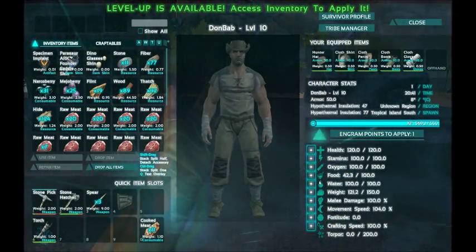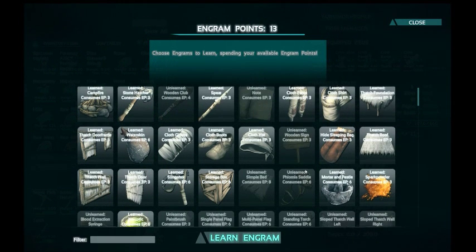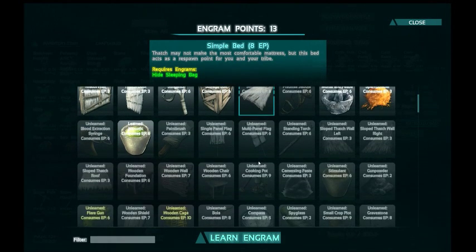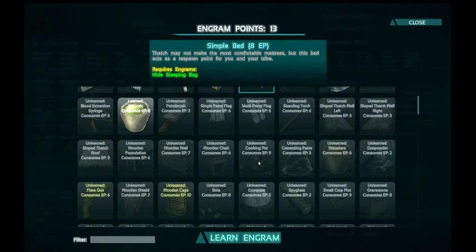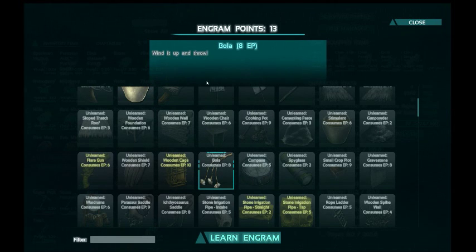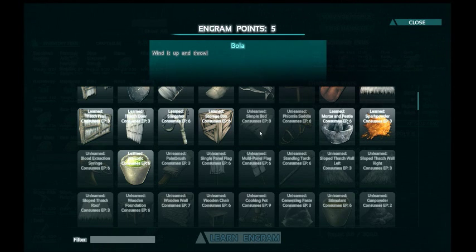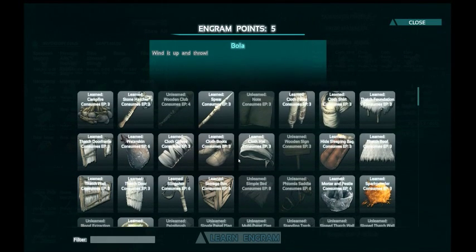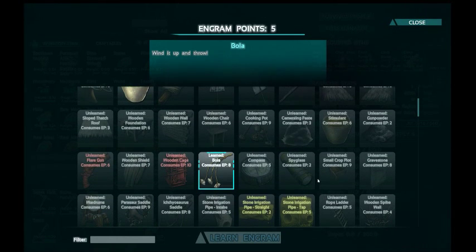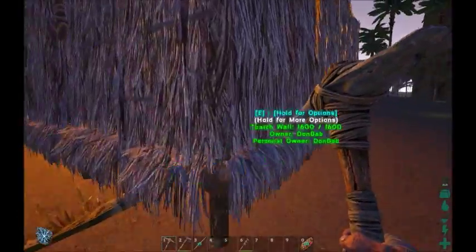The next thing I'm going to increase — my weight is at 150, movement speed is 104, so movement speed is next. At this point I want to learn the bed. I'll upgrade to wood shortly but I'm not quite ready for that yet. Bolo is the next thing I wanted, then bed will be probably next level. I have five engrams — there's nothing I need to spend them on right now, so I'm going to save those. You don't have to spend your engrams every level.